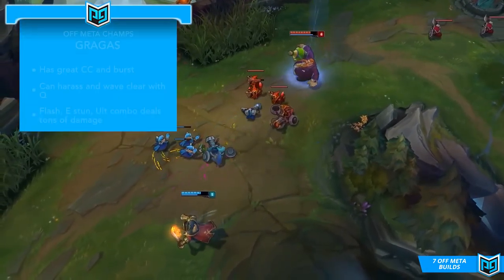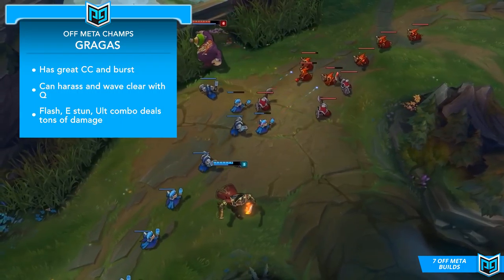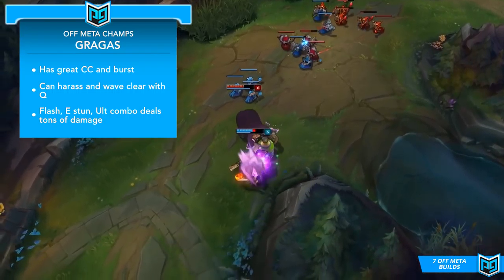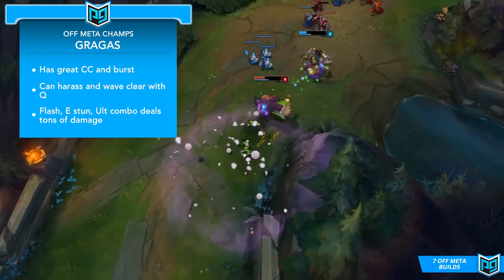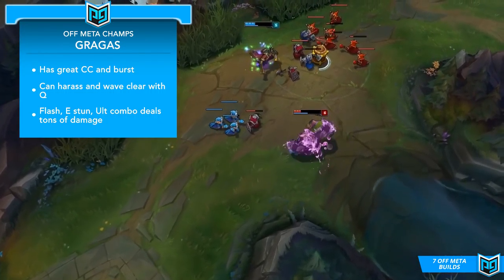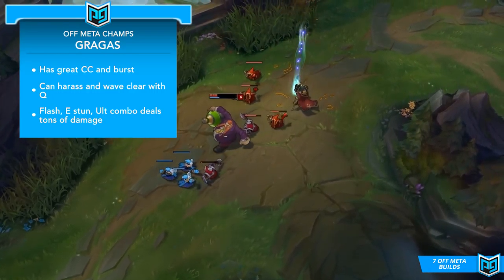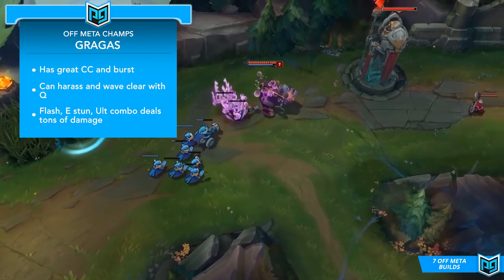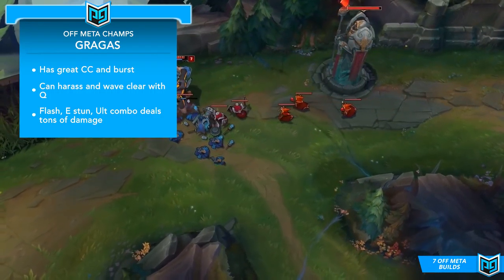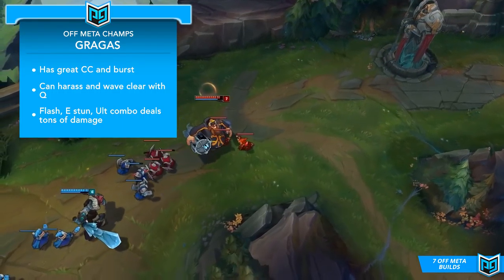Next up we're looking at Gragas, who was hit with quite a few changes a while ago that were meant to make his full AP counterpart a little more fair to play against. Although it is a little bit weaker since the changes, full AP Gragas is actually still totally viable and awesomely fun. He can be a little weird to get used to, and it can be a bit frustrating to CS in melee range, but once you get used to his skillset and learn to use his passive to sustain through lanes, you're really going to start having an awesome time. He has a ton of crowd control and burst, can harass or wave clear really well with his Q, and his E is one of the strongest non-ultimate abilities in the game — able to stun groups of enemies really unexpectedly when chained with a flash.